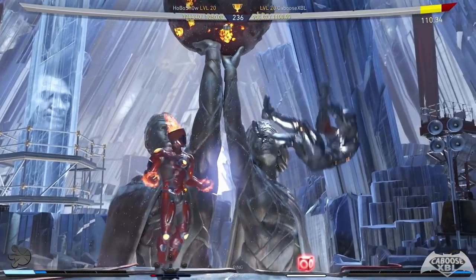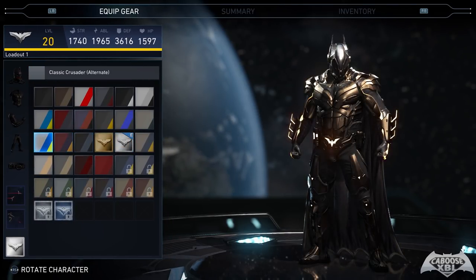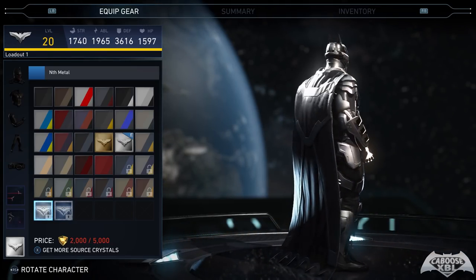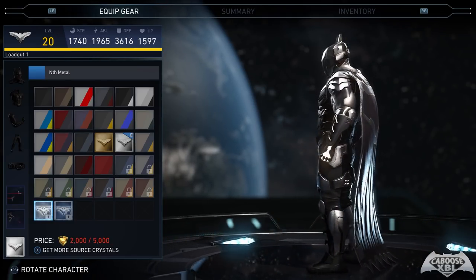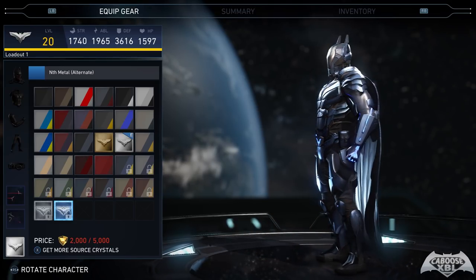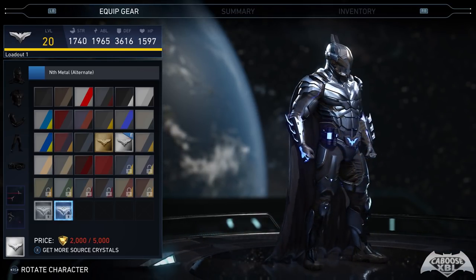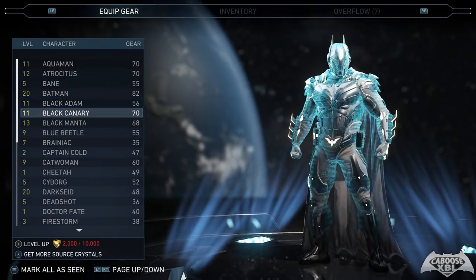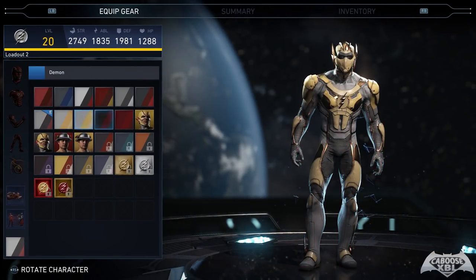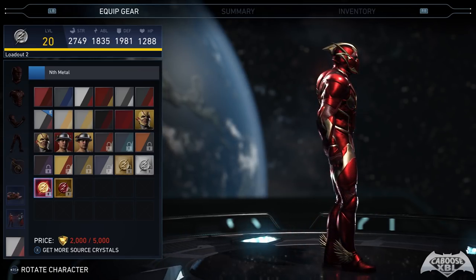Speaking of shaders — there are brand new shaders in Injustice 2 right now called Nth Metal shaders. They're not for every character, only select ones, and some of them are really cool looking. Batman's looks awesome, though one already resembles the Electrum shader. The Flash has the best ones — there's a metallic red that looks incredible, and another with Kid Flash colors in red and yellow with a metallic finish. Green Lantern's is also incredible, especially the vibrant metallic green one.